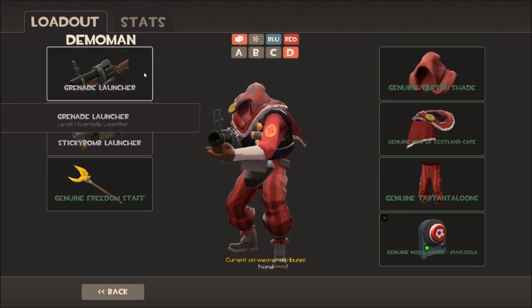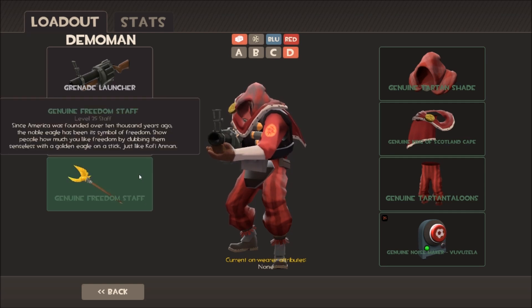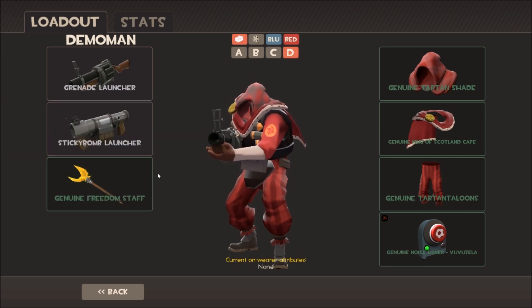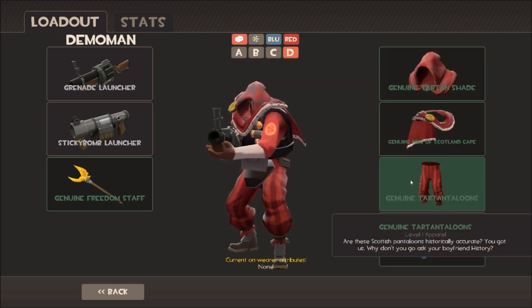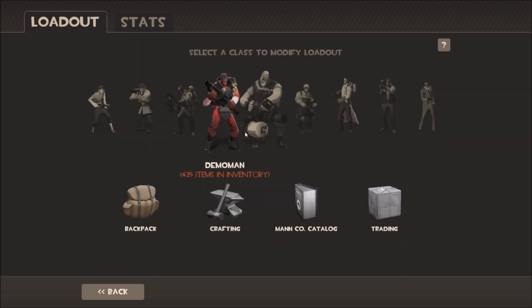Demoman looks rather bad in this challenge. There is no genuine grenade launcher and no genuine sticky bomb launcher, so he cannot have genuines in the primary or secondary slot. For melee, the only options are all-class weapons like the Freedom Staff or the Half-Zatochi. Demoman is very very limited when it comes to genuine weapons. For cosmetics there's the tartan shade, the Scotland cape, and the tartan loons — quite a few genuine cosmetics — but weapon-wise he's very thin on the ground.